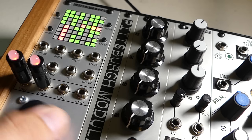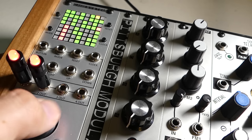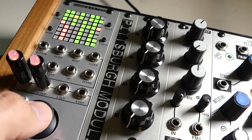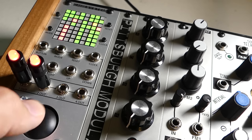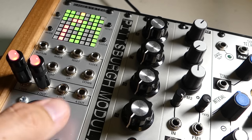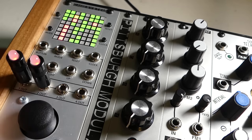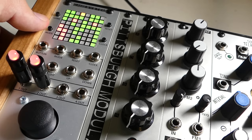Next up is the Variable Length Sequencer. To edit a step, move the joystick left and right until you get to the desired step, then move the joystick up and down to set the pitch value for that step. You can also press the joystick button to turn off the active step. The first two outputs are the pitch CV, the third is a gate triggered when the sequencer hits an active step, and the fourth is a clock output. The sequencer can move in multiple different ways, such as forward, backward, pendulum, and random, leaving lots of opportunities for new sequences.